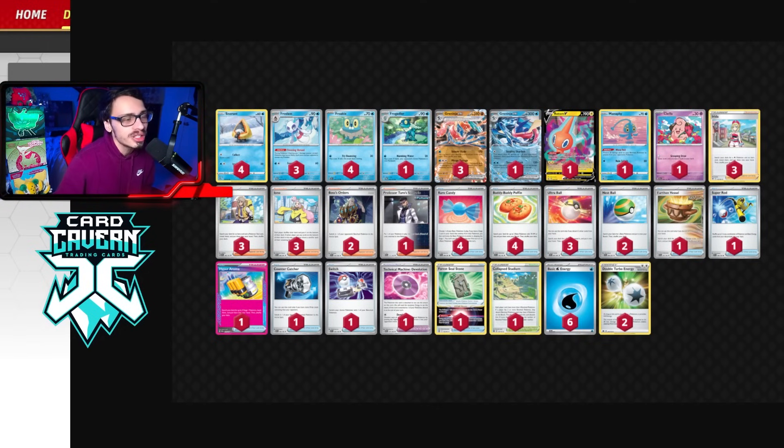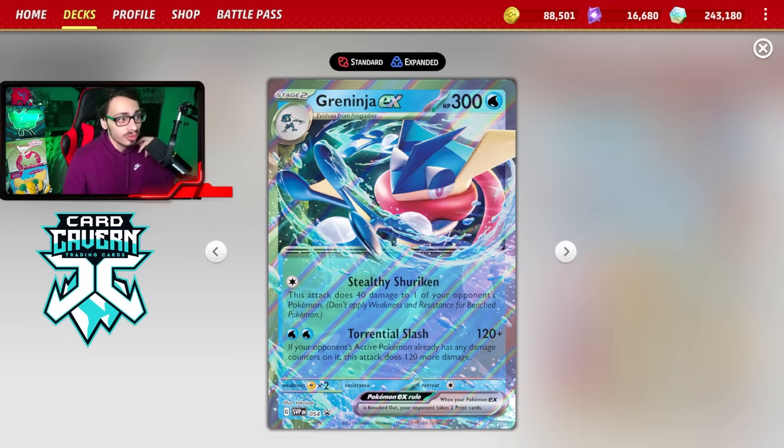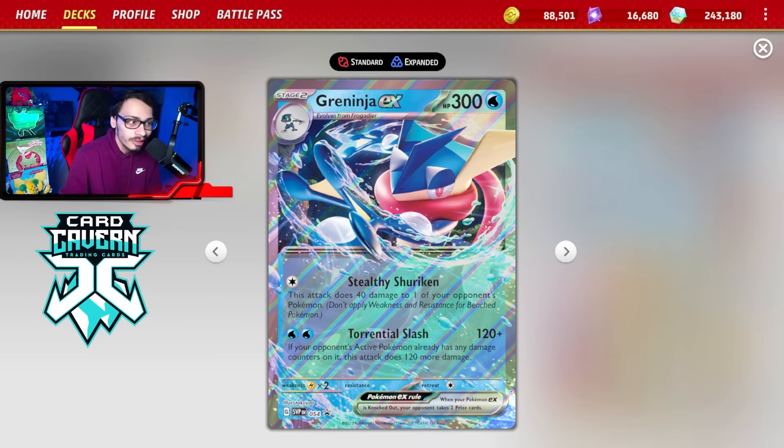Here is the Frostlass Greninja deck I'm running for today's video. I built it on my last live stream and it's really fun to play - spamming damage counters with Frostlass is very satisfying. I am playing Rodon and Cleffa in the deck to help set up, since it is a Stage 2 deck. Some sneaky cards I've included: I'm playing the other Greninja EX - there are actually two Greninjas in the format.